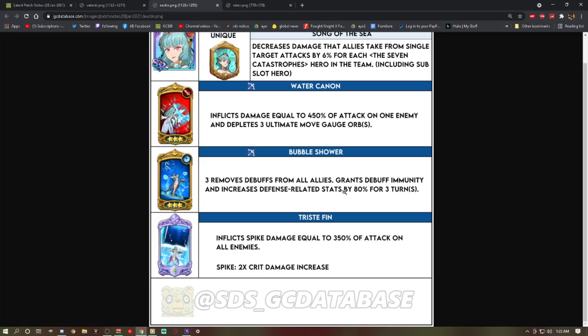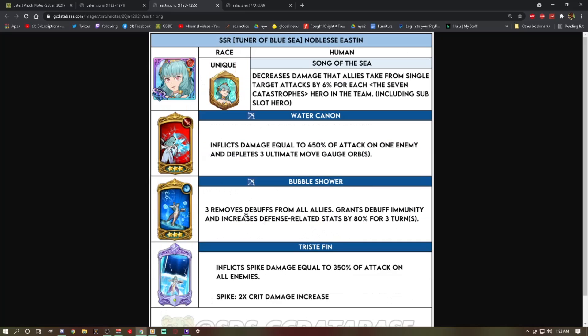That's basically Derriere's buff at level three, but for everybody, so it's kind of busted. The new Red New Year's Ellie does something similar — she gets rid of devotion and increases defense-related stats. With Easton being a human rather than a goddess, it actually helped, so you can run Easton, Gother, and Tarmeo together.